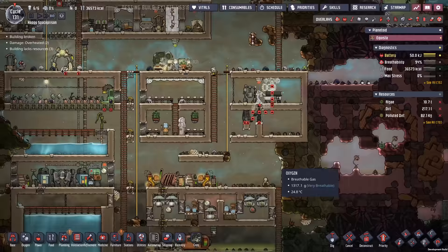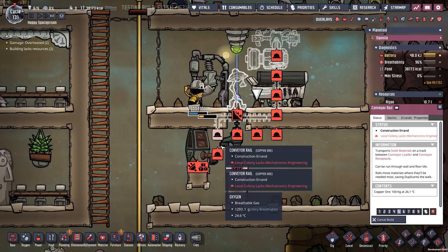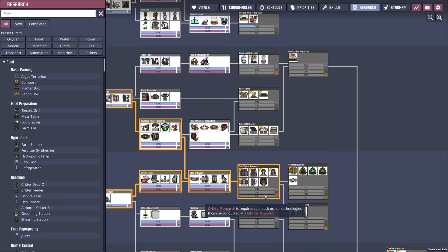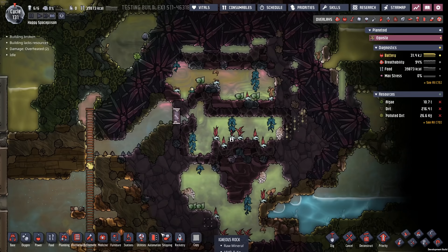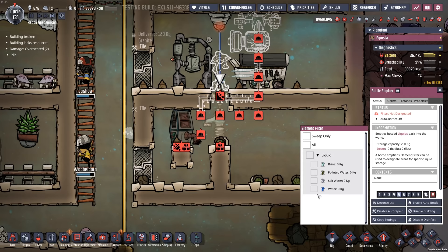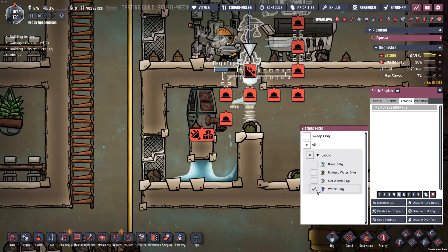Just digging into this area down here, also hooking up things like a little auto sweeper and then potentially a little conveyor rail. Although one thing I did notice is that under research, in order to get the conveyor chute I actually need orbital research. Why? I don't know, that seems weird. Why isn't this just under solid transport? Anyway, the next thing I need to do is get over here and actually dig up some of that bleach stone so I can drop it right down here. I need to put a little bit of water right inside of here, so let's grab a little water, deliver it to the bottle emptier, and then turn it off. That's all we need.